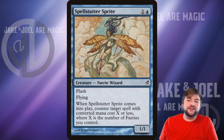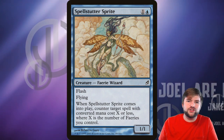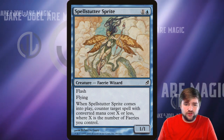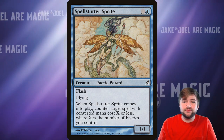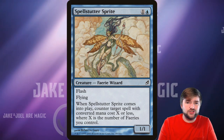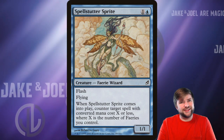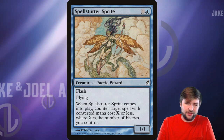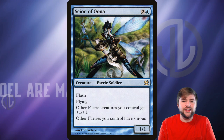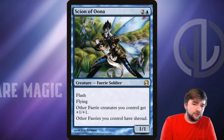The fun way I would build Alela is Fairy Tribal. There are a lot of cool tricks with Fairy Tribal — tribal instants and sorceries you can run, and a lot of good tribal cards. Spellstutter Sprite has flash, and when it comes into play, counter target spell with converted mana cost X or less, where X is the number of Fairies you control. This is a great late-game card. Get six or more Fairies onto the battlefield and you're countering anything six CMC or less. Scion of Oona gives further growth to our Fairies, plus gives all of our Fairies — including our general — shroud.